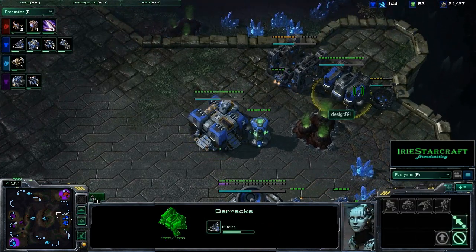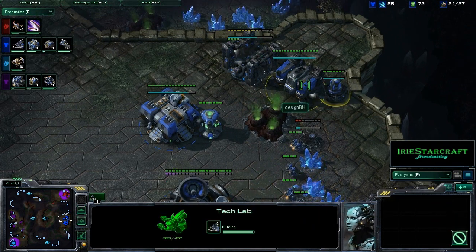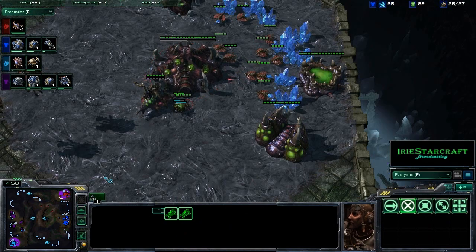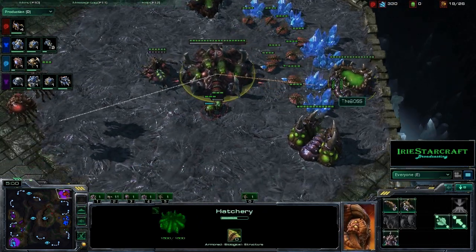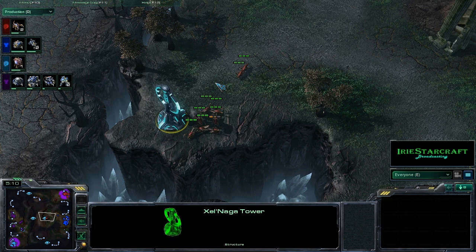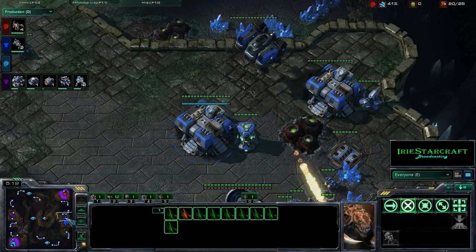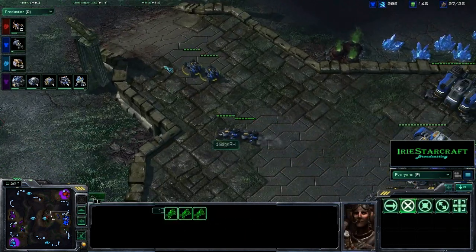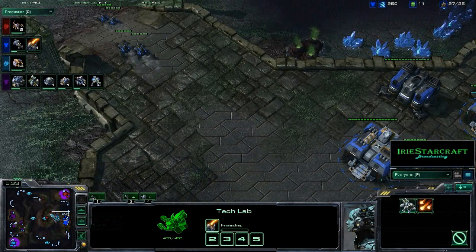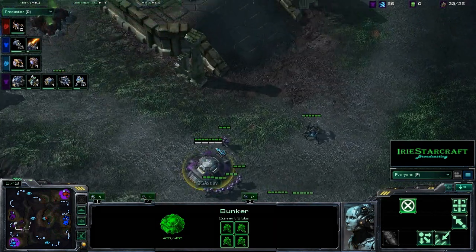We have two Hellions now on the way for DesignRH, and he is getting that second factory and going ahead and getting his tech lab preemptively on that barracks as well. So I definitely expect to see an Infernal Pre-Igniter build here — nothing out of the ordinary from the top team. I think the boss went for something like an 8 pool. It looks like the boss is going to be content to chill at the watchtower while DesignRH gets some Hellions out. Axelab is throwing down a bunker out here, sort of between the two bases.